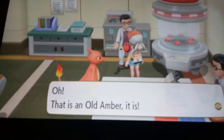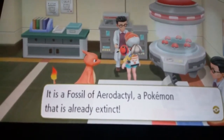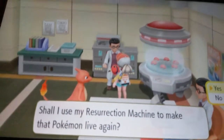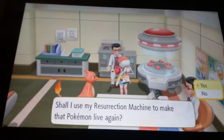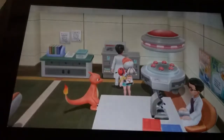I have an Old Amber and a Dome Fossil. The Old Amber is something you get in the museum from a guy. Now I'll get an Aerodactyl.